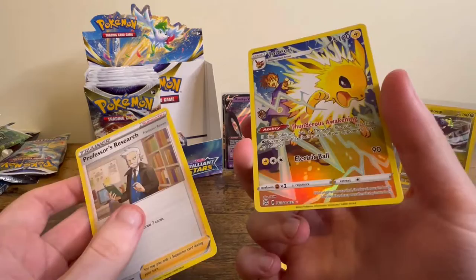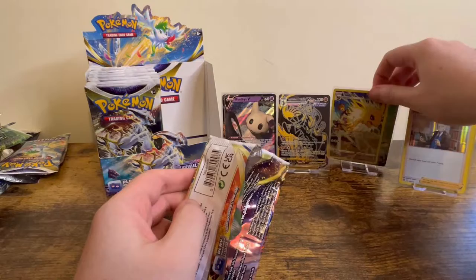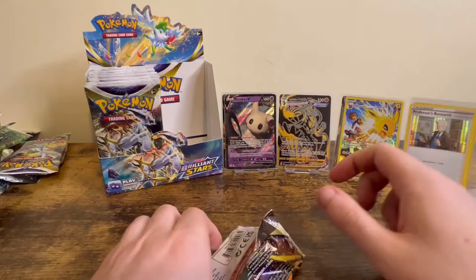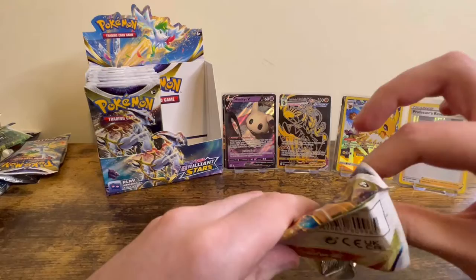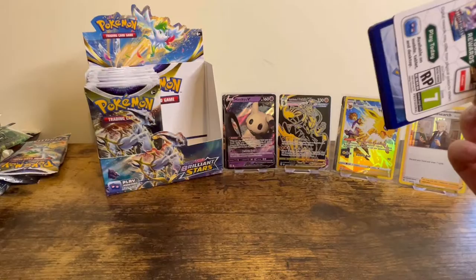Let me put these in sleeves and then we'll get on to the last pack of this half. Another thing — there are some people who don't like the yellow border on the character rares, but I don't mind it personally. I think it kind of makes the artwork stand out a bit more. On some cards it looks bad, but on most cards it actually improves the card.